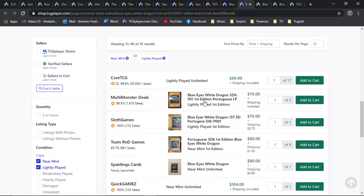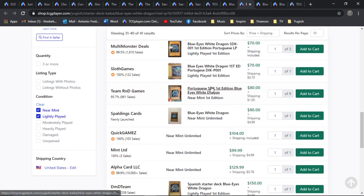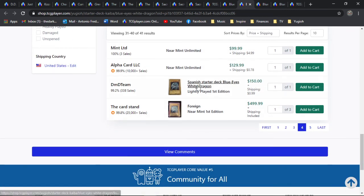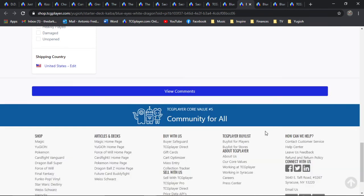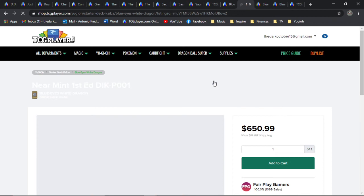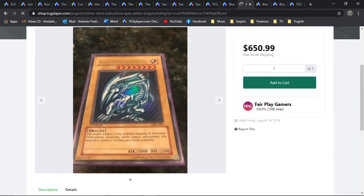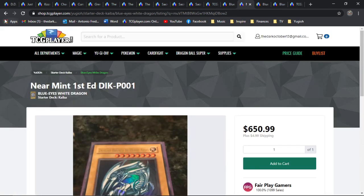There's another Portuguese one for first edition for about $70. A lot of Portuguese available here. A Spanish one for $151. Some kind of foreign one for $500. It looks like there is a solo print first edition — for almost 700 bones, $651. I guess it's Portuguese. So there isn't a single English print first edition exclusively here on TCG Player. Yeah, that's been on the collector's market hit list and will continue to be — just a god collectible card.